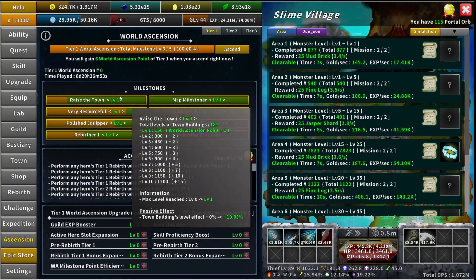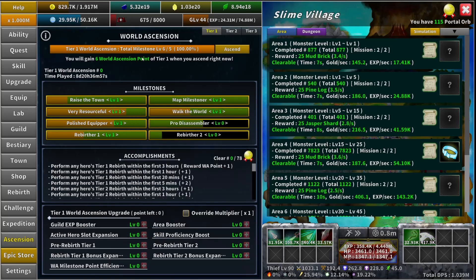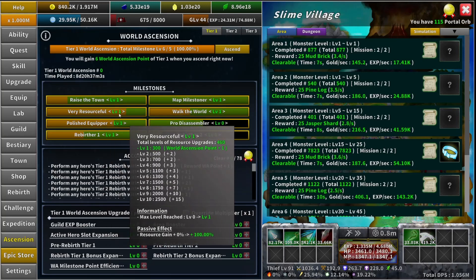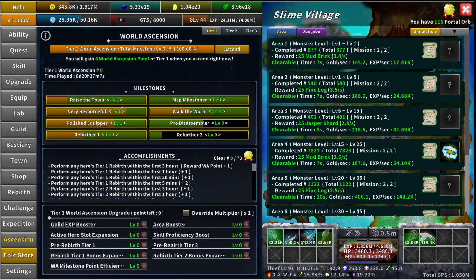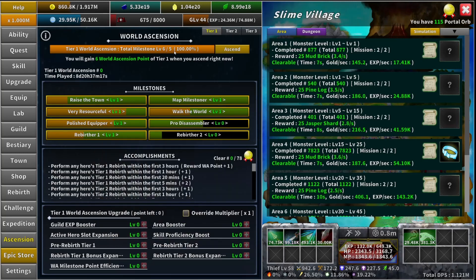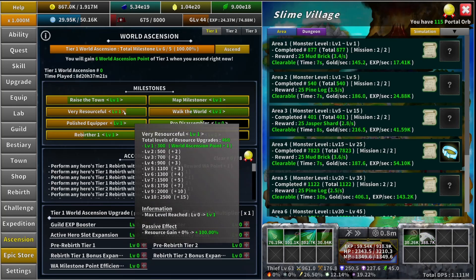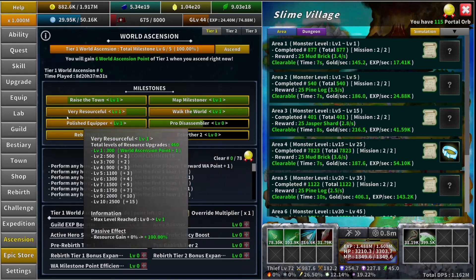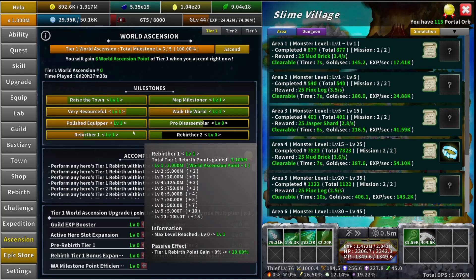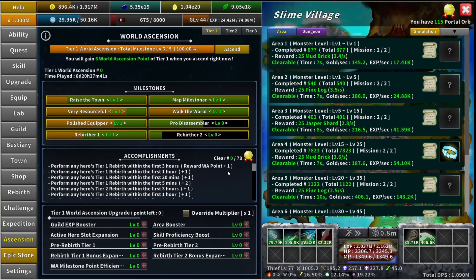I want to mention the world ascension points and total milestones because it can get a little tricky. The total milestone levels go off of the level you see — how I have all ones and six total milestones. But the world ascension points are different: the first level gives you one point, and level two gives you two, which would be three total points. So once I get "Various Resourceful" to level two, I would have eight points instead of seven milestone levels.